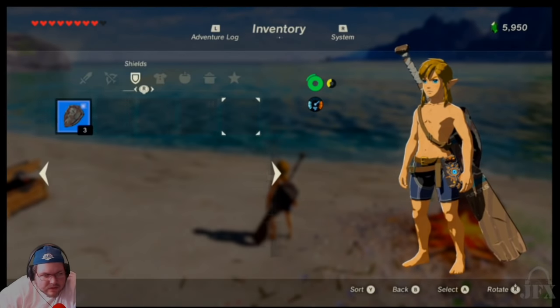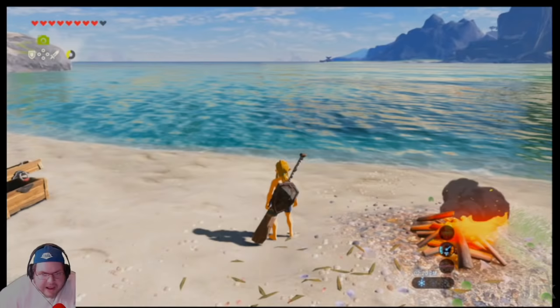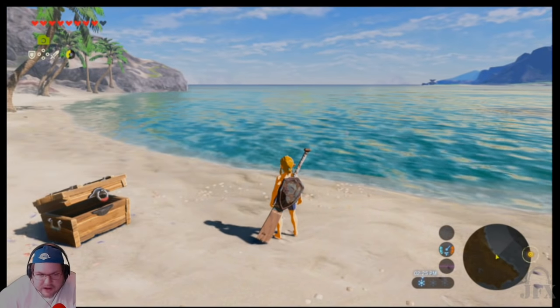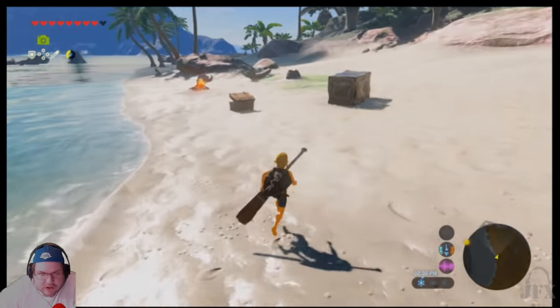Whenever you get rusty weapons, the Octorock out in the water there — he'll pop his head up in a second and spit rocks at me. If you throw rusty weapons at him, he'll actually clean them and improve them. Really strange how that works.